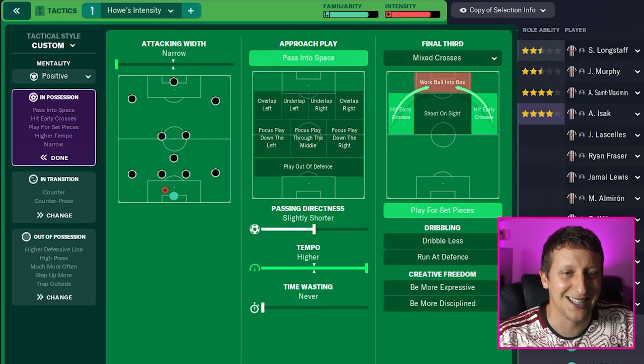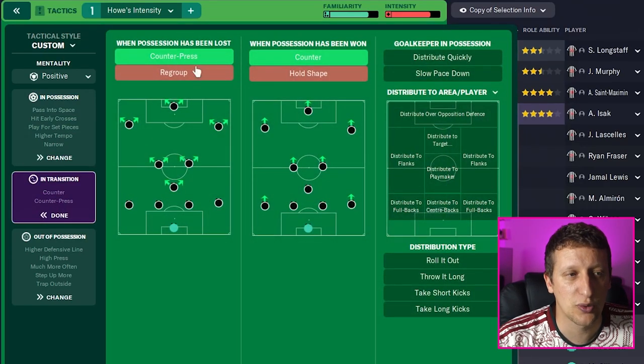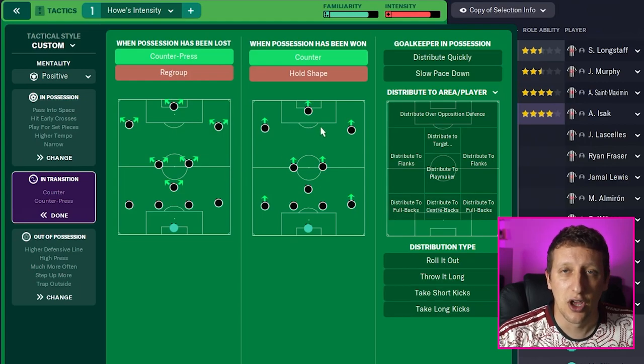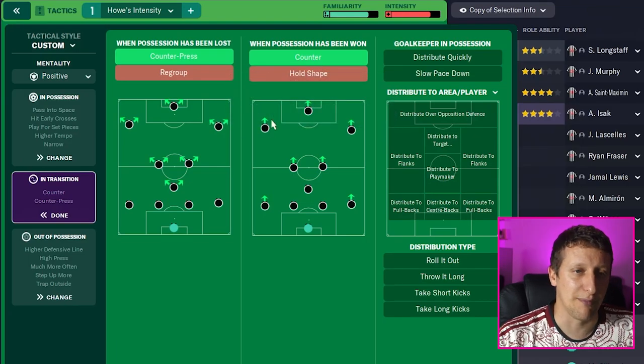Play for set pieces is on. In transition, we've just asked for counter-press and counter. They do counter-press when they lose the ball - that intense press as soon as they lose it on occasions. And then counter-attack: they do that by distributing the ball into the flanks. Obviously with players like Almiron, Isak, Wilson, and St-Maximin, they're going to be very good on the counter-attack.